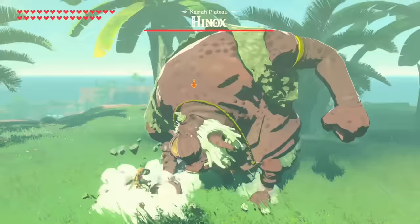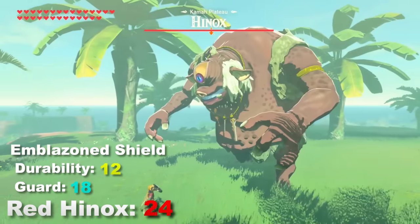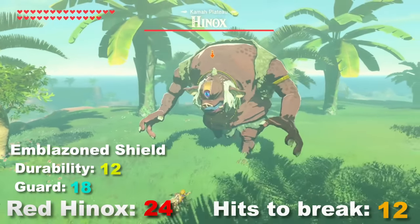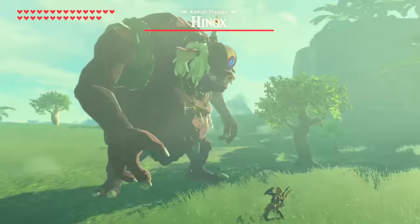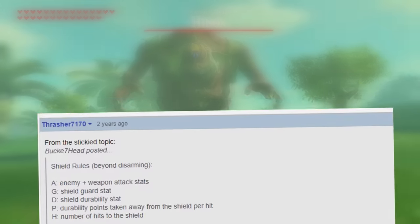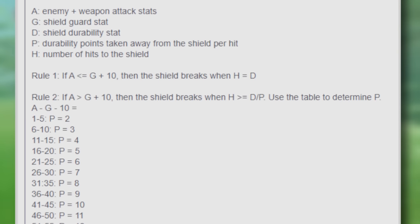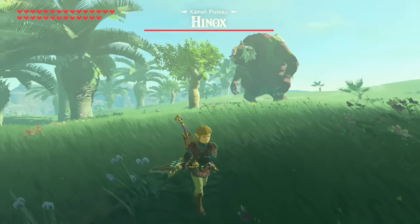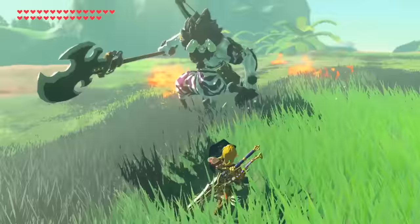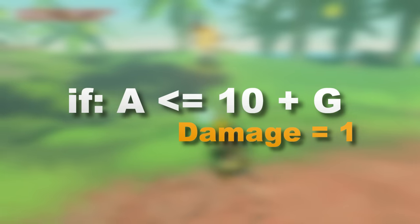There is one slight problem to this initial conclusion. When testing again against the same red Hinox, using an Emblazoned Shield with a durability of 12 and a guard of 18 — which is lower than the Hinox's attack power of 24 — the shield was still able to break in a solid 12 hits. There must have been some other hidden math behind this. After dozens of more tests, I stumbled across a GameFAQs thread by user Thrasher7170 that provided an accurate formula. In order to calculate durability loss, the game uses a rule: if A (the attack power) is less than or equal to 10 plus G (the shield guard), then the shield only loses 1 point of durability upon strike. However, if the attack power is greater than 10 plus the shield guard, then the shield will lose more than 1 point of durability.